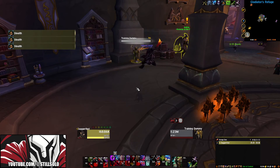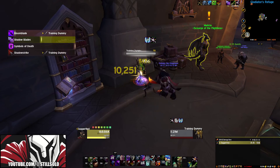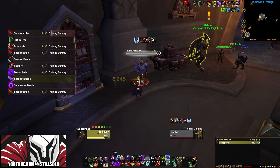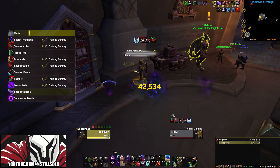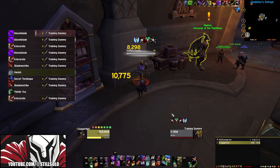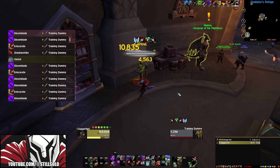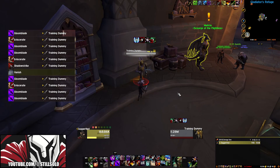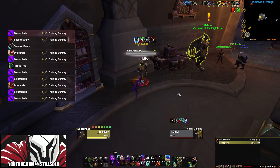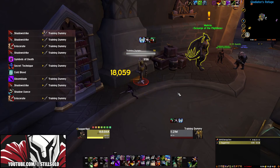Now let's take a look at the rotation for sub, and we'll begin with single target. You always want to cast Shadow Blades on cooldown. Maintain Slice and Dice and Rupture, and always be sure to refresh them before they expire. Cast Symbols of Death on cooldown. Cast Shadow Dance on cooldown. Cast Thistle Tea if you have three charges, and always try to use them with Shadow Dance. Cast Secret Technique with Cold Blood. Cast Eviscerate to spend combo points. Cast Vanish and then cast Shadow Strike immediately afterwards. Cast Shadow Strike to generate combo points if Shadow Dance is active. Otherwise, use Backstab and/or Gloom Blade. And always try to be behind the target to gain an extra 20% damage.